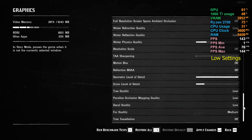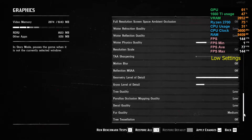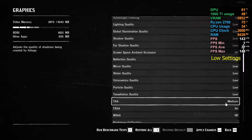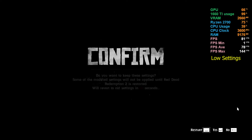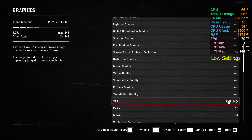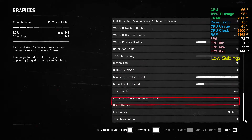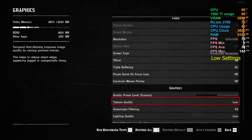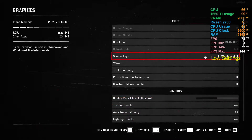The only medium settings you'll notice are fur quality, since there is no low option for it, and grass shadows. Everything else is on low. We'll play this at full screen and see how many FPS we get at the low settings of Red Dead Redemption 2.